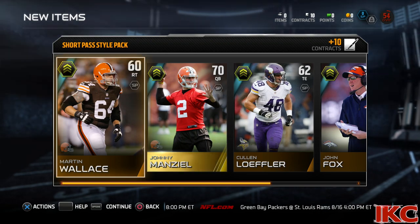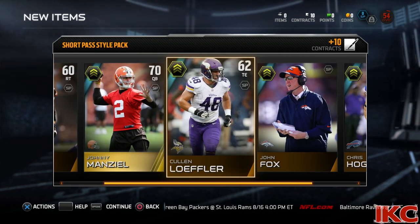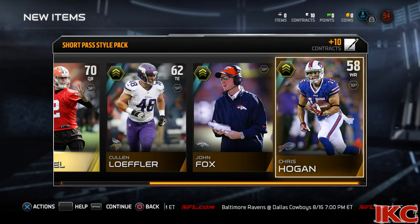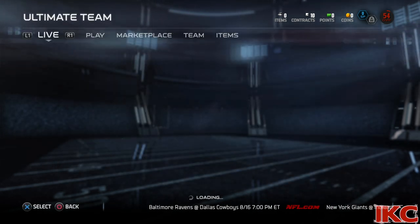I got Johnny though. Now check it out guys, I have a short pass style pack, so Johnny Manziel is perfect for that. He's a nice little mobile quarterback — he can get loose. Things are looking up so far, and plus we got some nice blockers and an okay receiver.